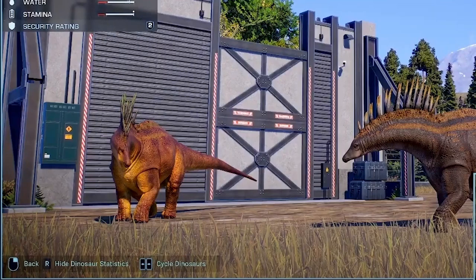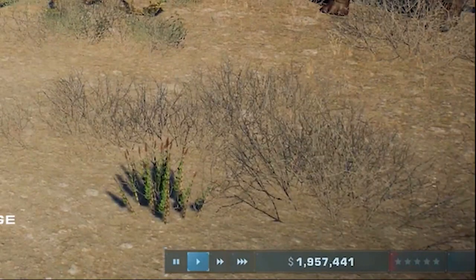There's also socials and further information about the dinosaur. Most controls probably remain the same: right-click to go back, R button to hide dinosaur statistics, and left/right arrows to cycle through dinosaurs. But a new feature is pause, play, and speed-up buttons, which appear in the lower right before the money and park ratings, so we can stop game time but still control and manage the park, like in Planet Zoo.